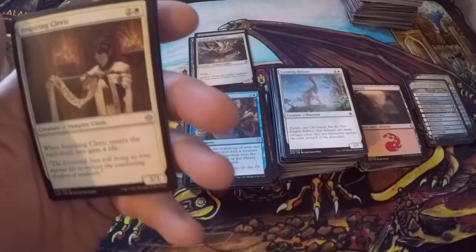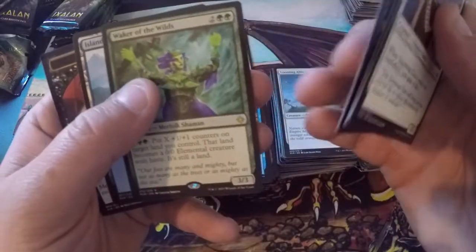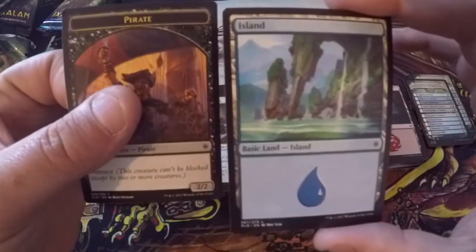Inspiring Cleric is our uncommon. Deep Root Waters, Lurking Chupacabra, Waker of the Wilds — the merfolk shaman is a good one. Island and a pirate.